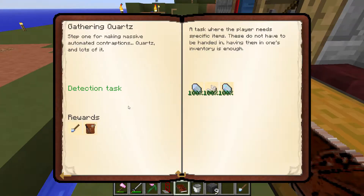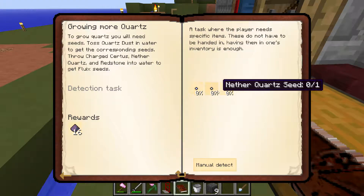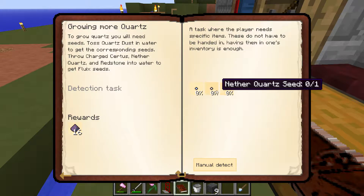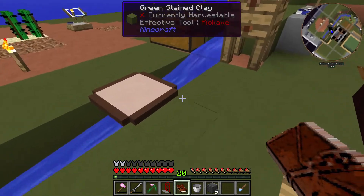Back to the quest book. That's interesting — I haven't done this before. Certus quartz seed, nether quartz seed, and fluix seed. I wonder if I need to put it in a barrel of water or in a water source block — let's assume it's a barrel.